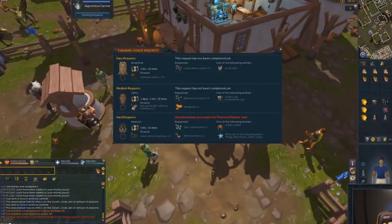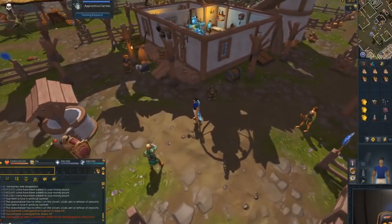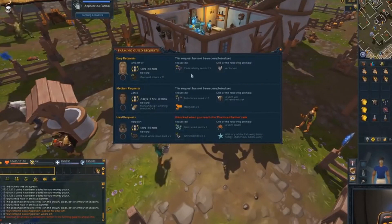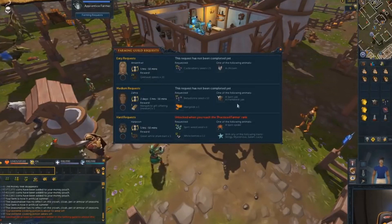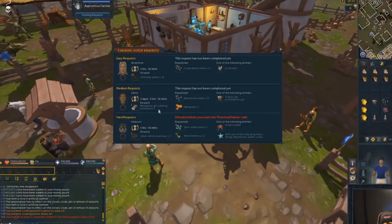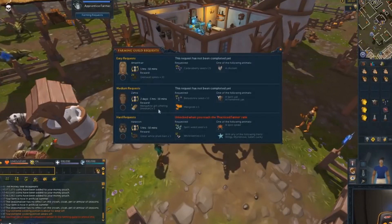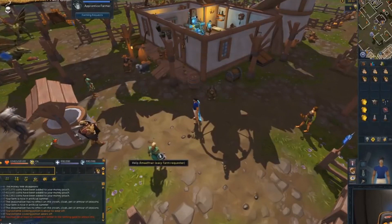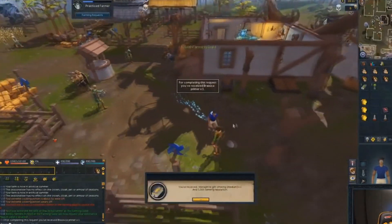Finally, the last thing I want to talk about is requests. This is a new system they're adding to the farming skill. Basically every day at your farm you're going to have three new NPCs — they will each have tasks for you: easy, medium, and hard. Easy tasks reset every day, medium tasks reset every three days, and hard tasks reset once a week. They are going to request various different seeds and animals for a variety of different rewards. The requests won't be exactly the same for all players but they will be pretty similar, so most people are probably going to see a lot of the same stuff. You don't gain any XP from these requests, however you do get farming reputation.